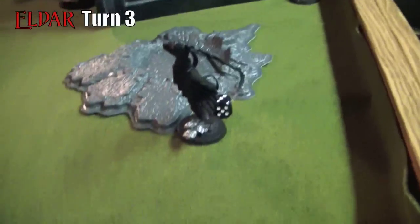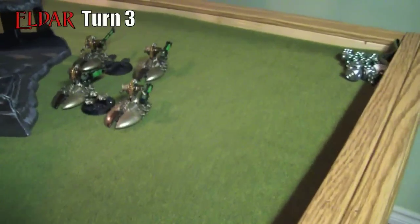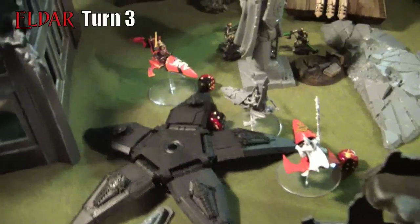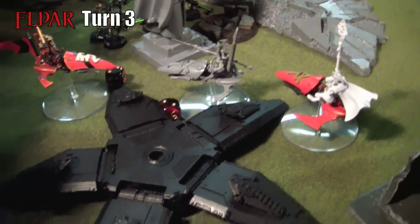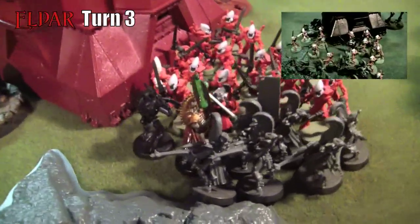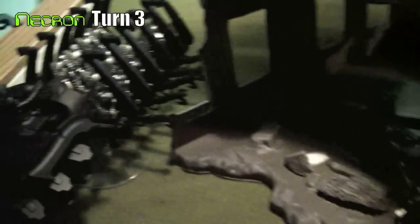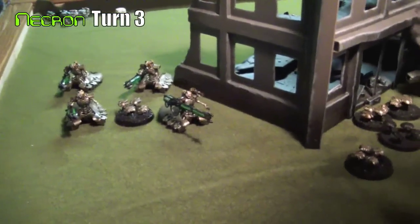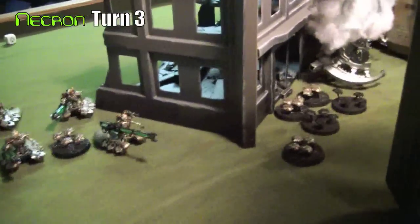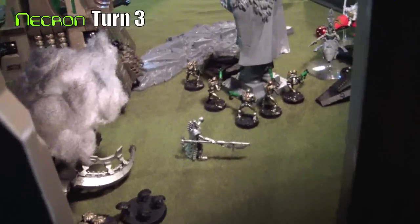The C'tan Shard manages to take a wound. The Sunstorm managed to hit the spiders, and the pylon is finally destroyed. The Guardians and Dire Avengers go into combat, managing to knock down the lord and his retinue, then deploy themselves so that the Necrons couldn't get the reanimation roll — there was no room for them to come back in.